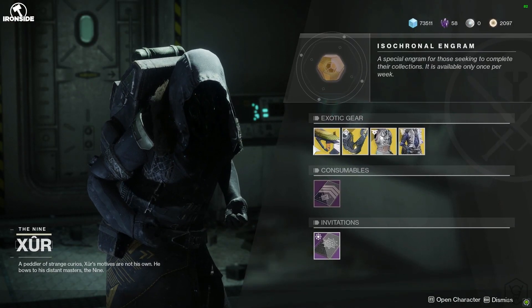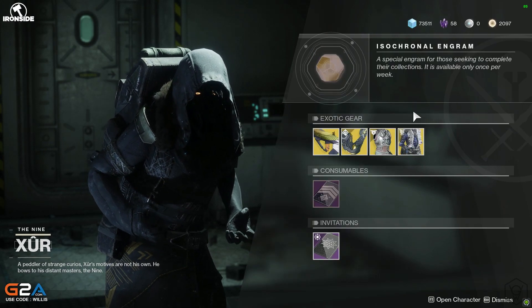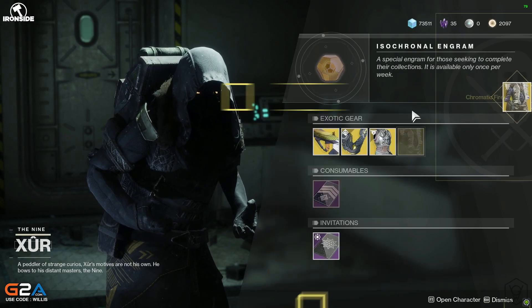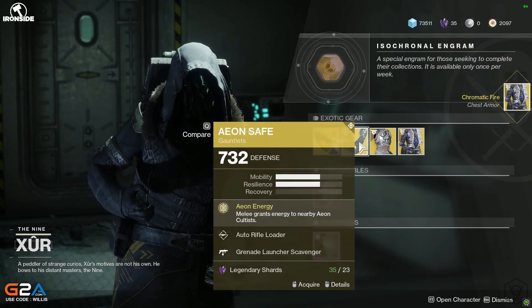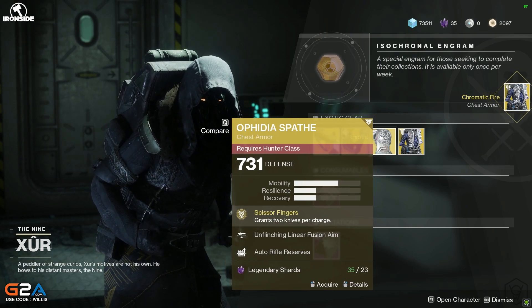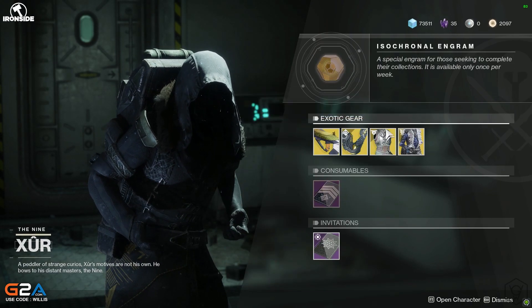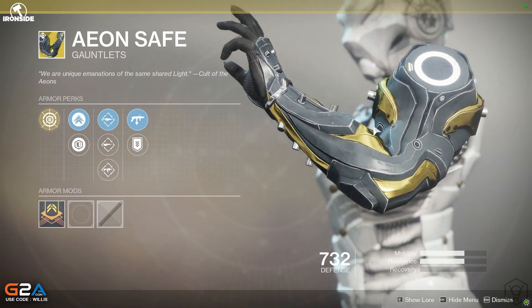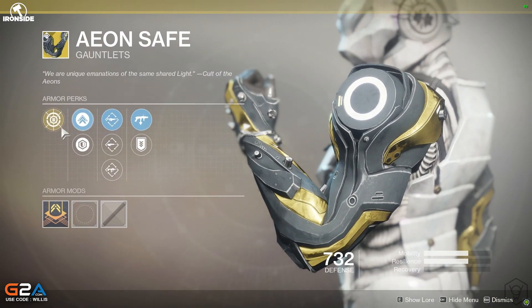He doesn't have another new exotic. He is selling the Chromatic Fire — I don't actually have this so I'm going to pick it up. He's also selling the Vigilance Wing, the Aeon Safe, and the Orphidia Spath. I don't think I have that one either, so let's just see the rolls and the exotics.